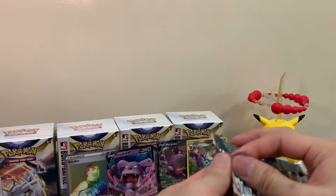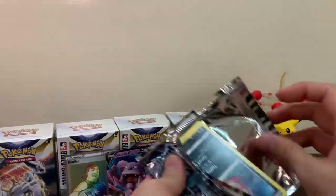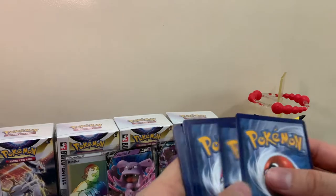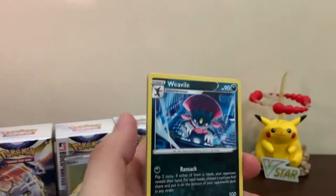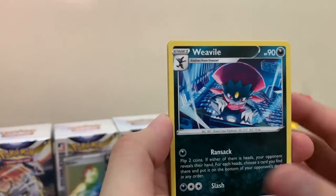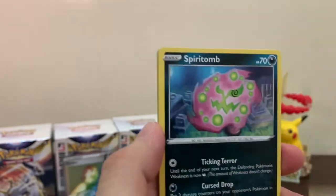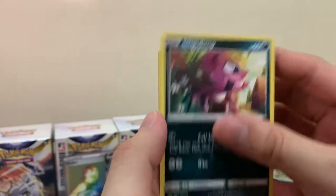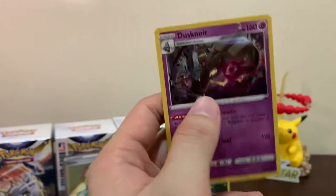So the one evolution we don't have is the Glaceon I guess. But there's also the Espeon, Sylveon, Umbreon - I don't think there's a Leafeon or Eevee-lution in this set, but I need to check. Next pack: Fracture, Team Yell's Cheer, Purrloin, Mismagius, Shinx, Impidimp, Axew, and a Dusknoir - okay.